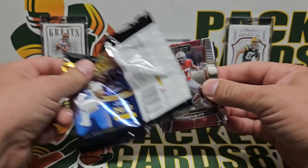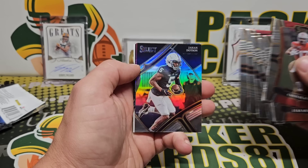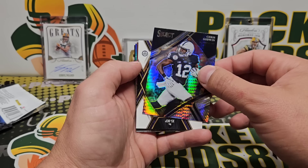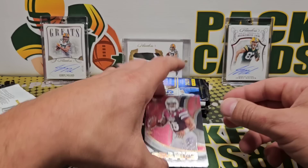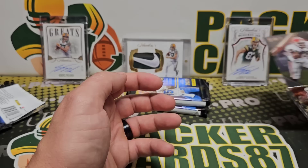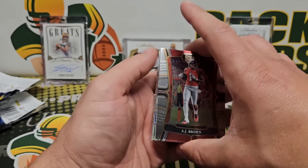All right, let's see what we got here — Select Draft Picks 2023. Musgrave, Tanny, McLaurin, Tua, Bijan silver, John Dodson. Got a tricolor Christian Kirk, it's out of 199. Chris Godwin hyper, and our first autograph is Deneric Prince — X-Factor auto. Prescott, Sparks, Jahmyr Gibbs silver — certified rookies — and Heinz Ward. That's pack number one.